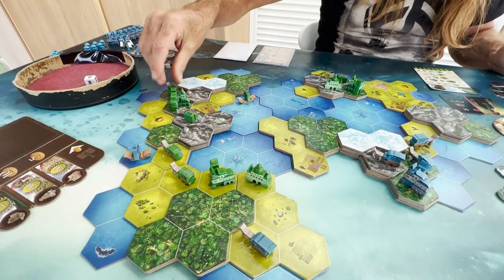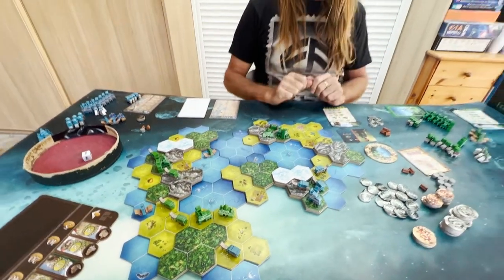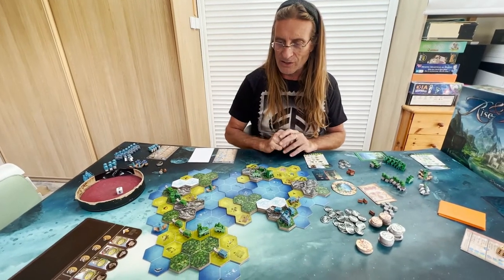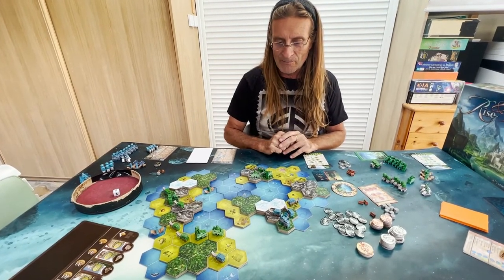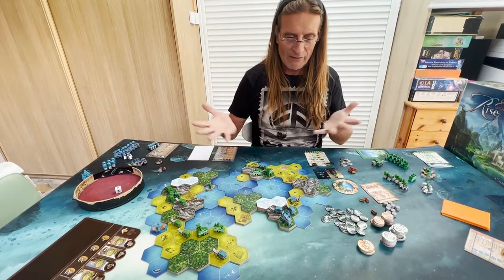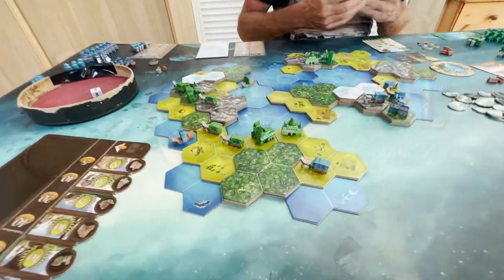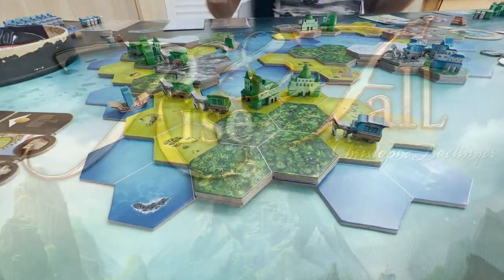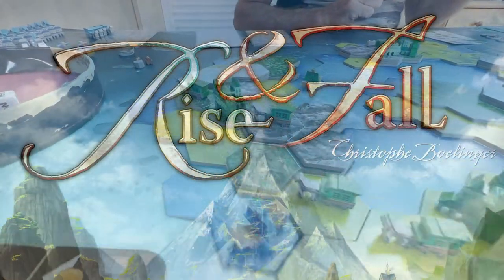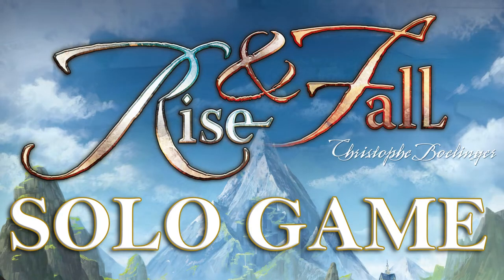So here you saw a little bit of how the game rolls. The video is already quite long with all the explanations. The more NPC civilizations you have in solo mode, the longer each turn takes — you spend more time playing the AI than playing yourself. So I would suggest not playing with too many AIs in front of you.